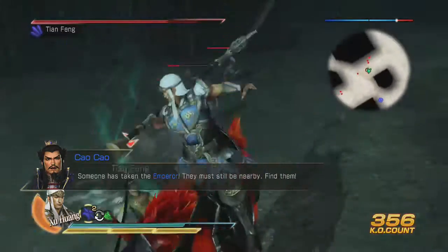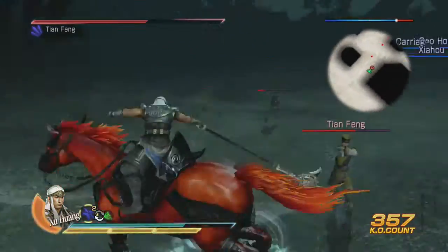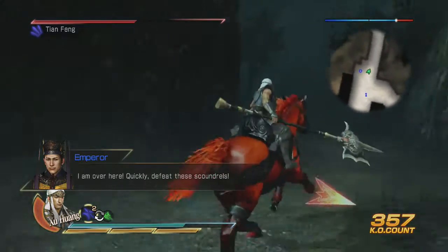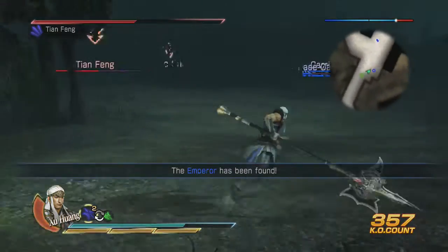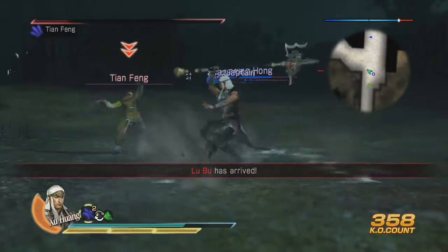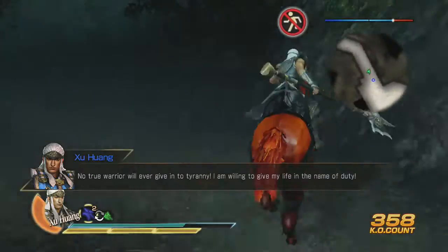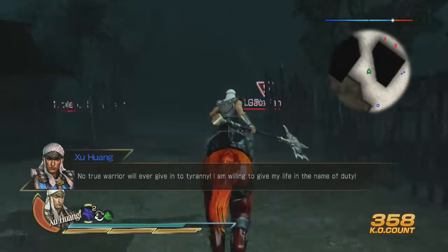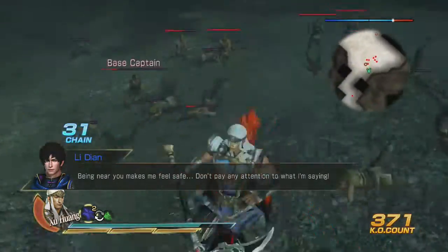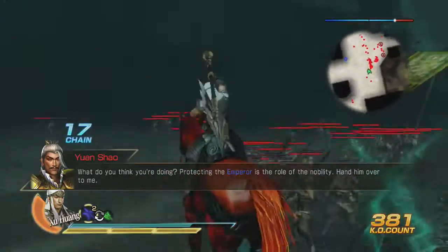The Emperor gets kidnapped or something, so we have to go find him. As soon as I kill this dude — do I have to kill these guys? Let me just look around. Oh, there he is — that was easy. Quickly defeat these scoundrels. Oh, Lu Bu! Where do I go — where's the target area? Let's head this way. Beat this base captain — come on, Emperor!